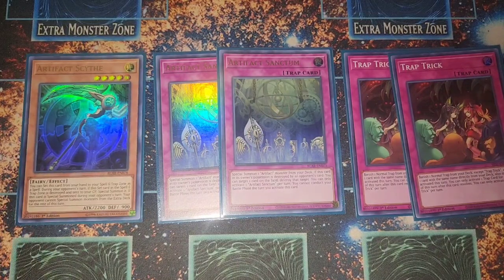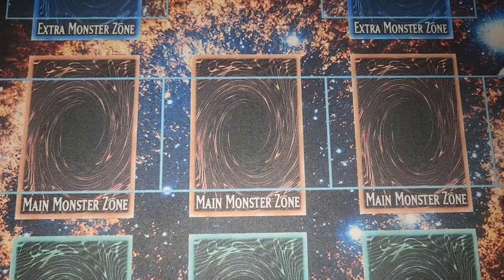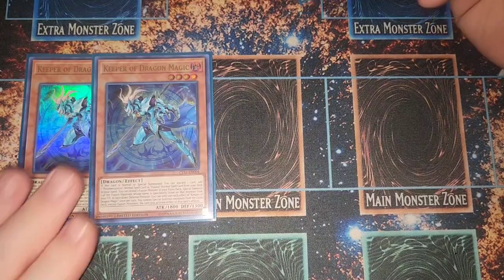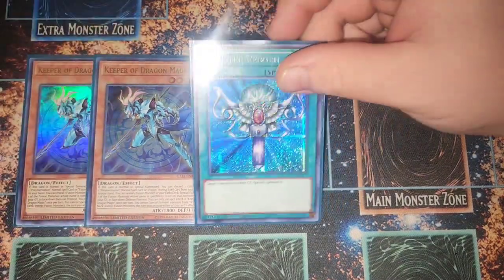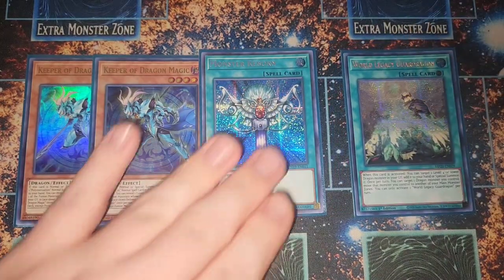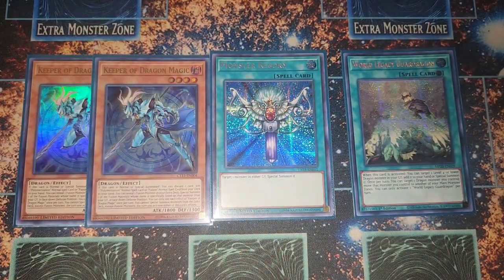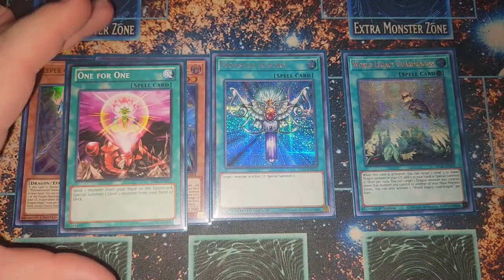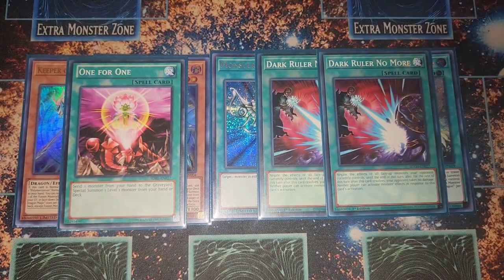For generic good stuff: two copies of Keeper of Dragon Magic — this card is absolutely insane right now — one Monster Reborn, one World Legacy Succession which is another Monster Reborn effect, and One for One to bring out Buster Whelp. We also run two Dark Ruler No More to break boards and OTK. It's definitely up there as one of the best cards. That's it for the main deck.